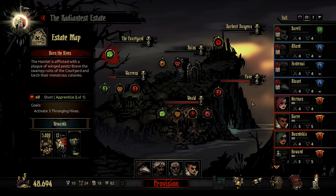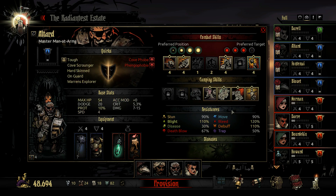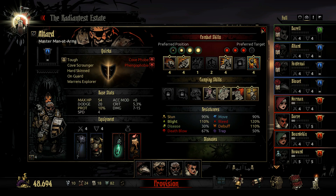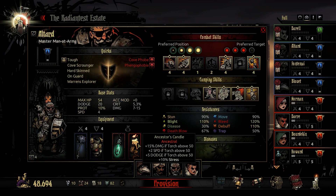Hey everybody, HMV here, more Darkest Dungeon, and for better or for worse we're going into the Courtyard. We've got ideally a very OP crew for this mission, but I am terrified. I have gone into here at least twice if not three times in my other save, and every single time I have just died. I've lost six total people in the Courtyard. They were all level zero, one, or two, but these guys are all level four.